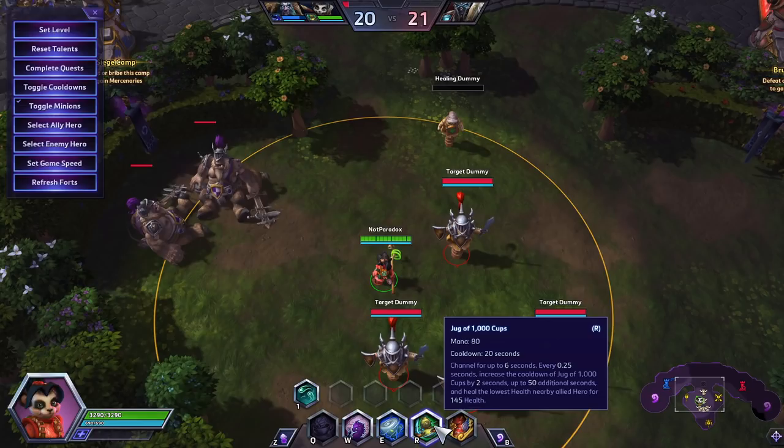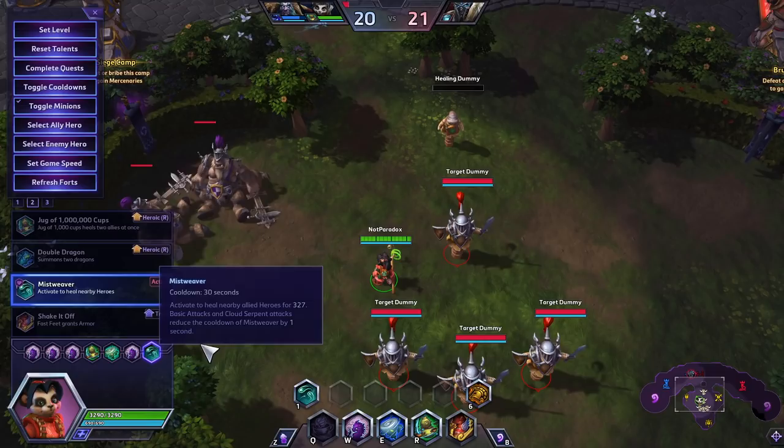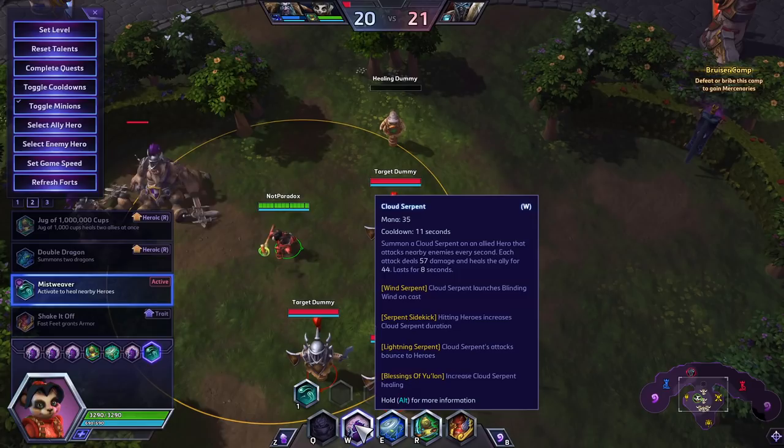You take this against very basic attack-heavy comps, particularly melee ones — Illidan, Butcher, Twin Blades Varian, Artanis. If you see a lot of those, take this build and you are in a really good spot to win the game without really needing to heal your team that much. This build also does a lot more damage. Because you're going to have these Wind Serpents hitting a whole bunch of people, you'll be doing about as much damage as the lower assassins on the team. That is the Quick Start Guide to Lili.